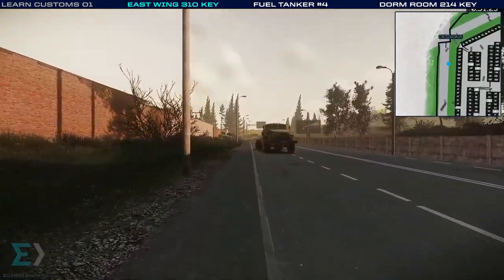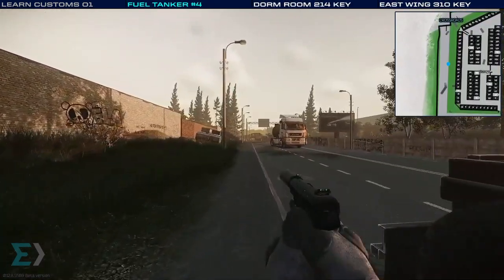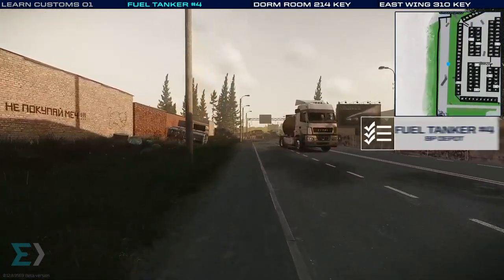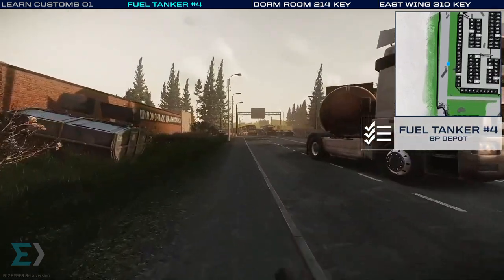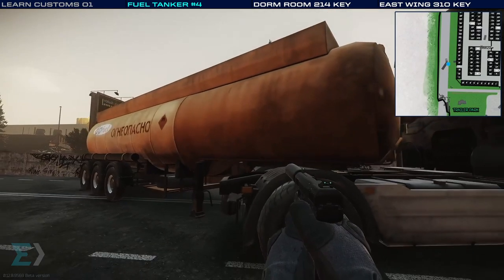Continuing on, we head down this road and we'll see a tanker up on the right. This is the first of four tankers that you'll need to put a marker on for the quest BP Depot. You take a marker, put it on the tank, and then you need to survive for a short time.